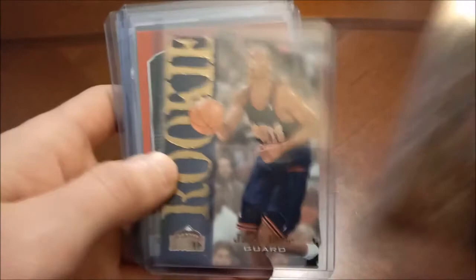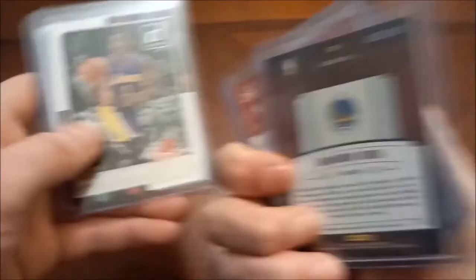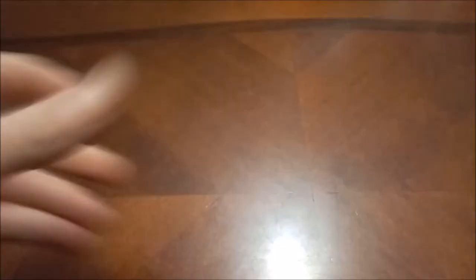There's his Hoops. Terence Ross rookie card. Brendan Rush autograph out of 2012-13 Timeless Treasures — that one is numbered out of 199 in the top right. D'Angelo Russell — Donruss The Rookies and then Panini Complete — that's another channel pull.